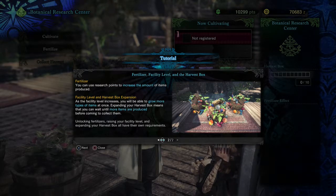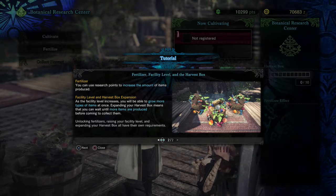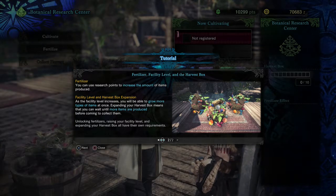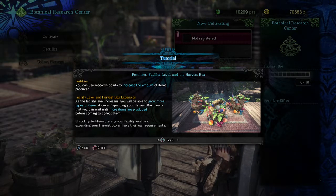You can use research points to increase the amount of items produced. As the facility level increases, you'll be able to grow more types of items at once. Expanding your harvest box means you can wait until more items are produced before collecting. Unlocking fertilizers, raising your facility level, and expanding your harvest box all have their own requirements.